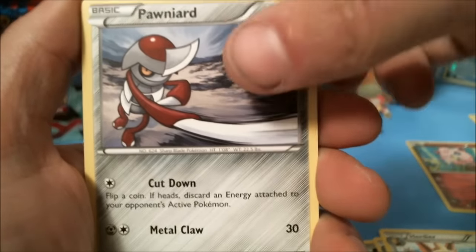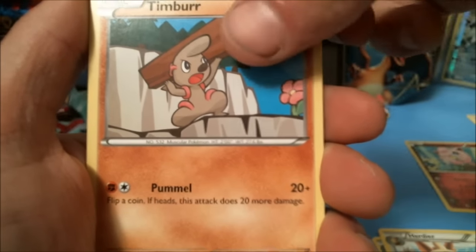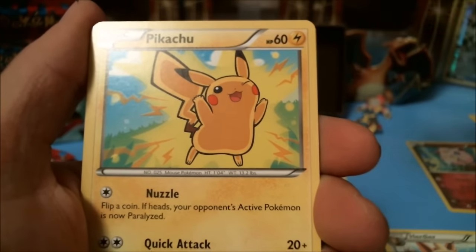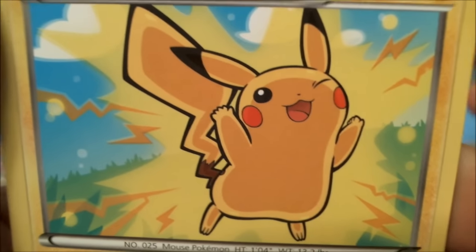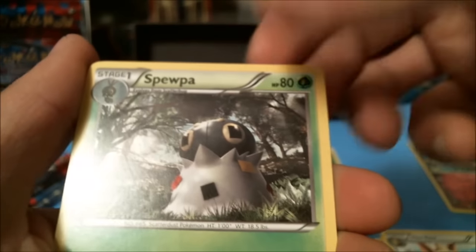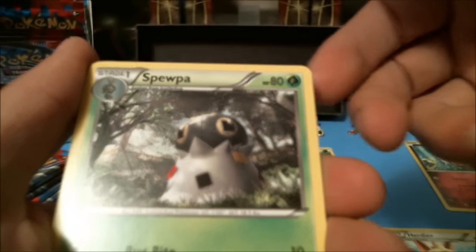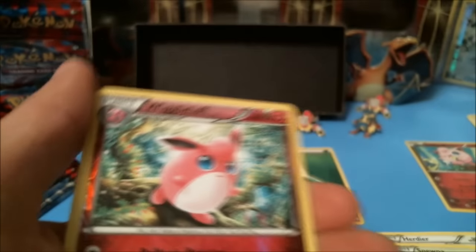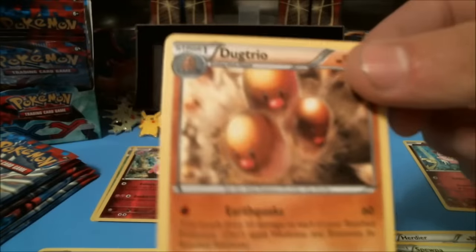Got a Pawniard, a Timburr, a Fennekin, a Grass Energy, a Pikachu, a Spoink — that's actually some really cool card art, haven't seen him in a while. A Professor's Letter, a Professor Sycamore, a Wigglypuff reverse holographic rare, and a Dugtrio non-holographic rare. I really hope we get some sick pulls from this box.